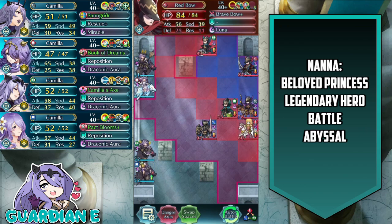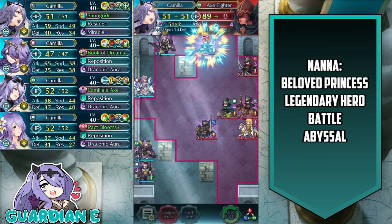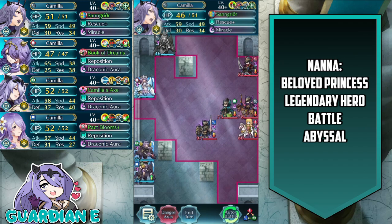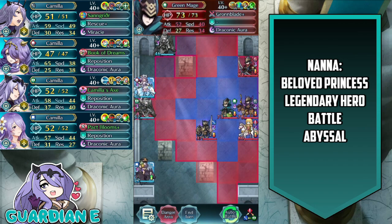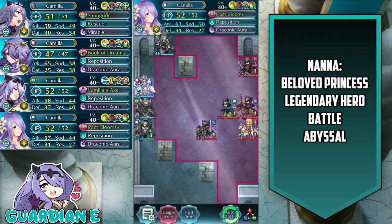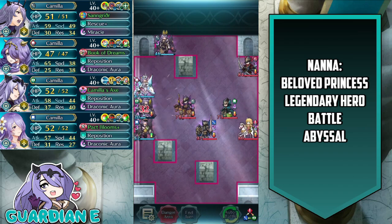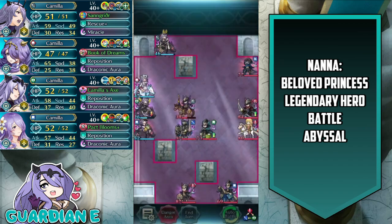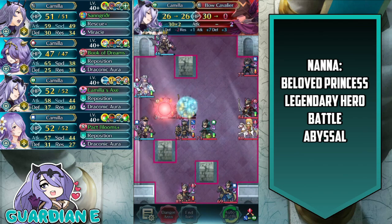We're going to use Brave Camilla to snipe and take out the Axe Fighter. We want to thin the ranks and weaken the enemy as they make their approach, and we'll use Vanilla Camilla to do that by placing her in danger range of both the Green Mage and the Bow Cavalier. She can tank those hits, and whoever is left will be in the way of the other unit, so she'll only take one of those attacks. The Bow Fighter approaches — she tanks the hits and is weakened, which softens them up so we can take out the Bow Cavalier on player phase with Vanilla Camilla.